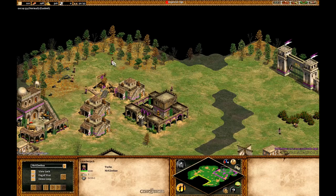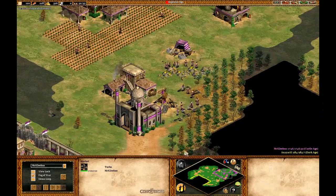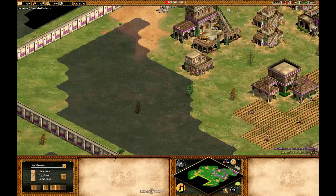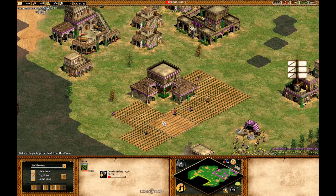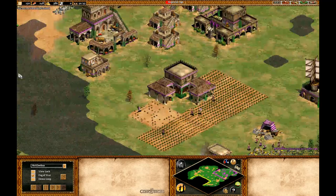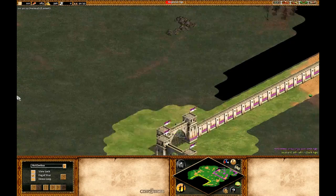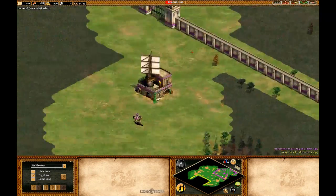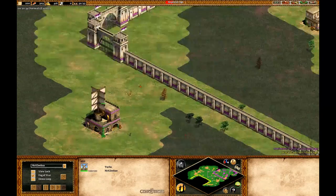I start collecting more wood to build a barracks and an archery range. If you want to go for a hand cannon rush you want to build an archery range. If you have a siege workshop, you should also go for an archery range to back up your cannons with hand cannons, and then just overwhelm your opponent with gunpowder units.